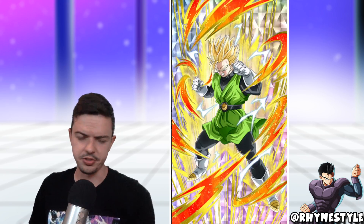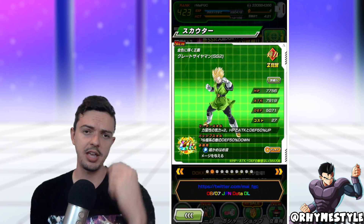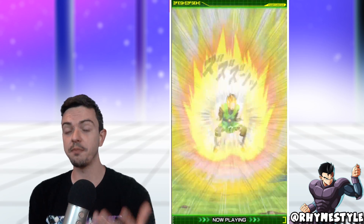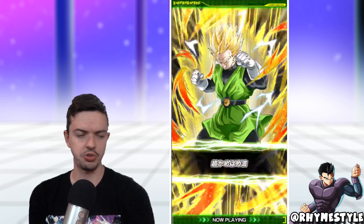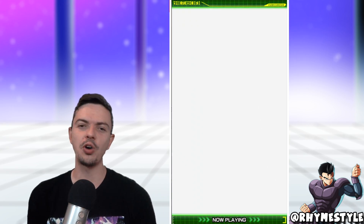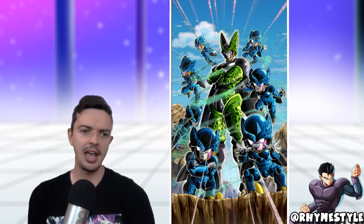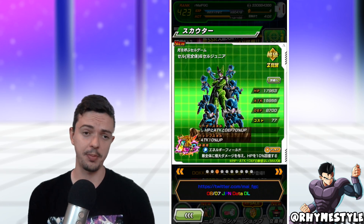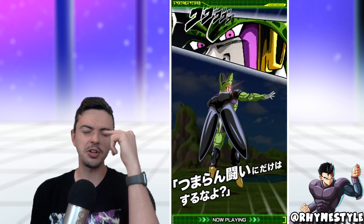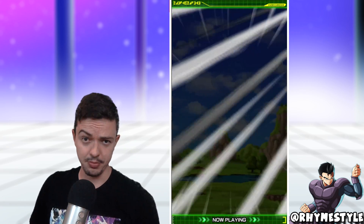Usually they release LRs about once a month or so. If you have any further questions, you can tweet me at RhymeStyle or leave a comment below. For deeper team composition questions or translation stuff, refer to the subreddit link in the description below. Keep your eye open for Cell summon videos later this week, and of course a duel against Nano as well. Leave a like if you enjoyed today's video, and I'll see you guys in the summon videos tomorrow. Peace!